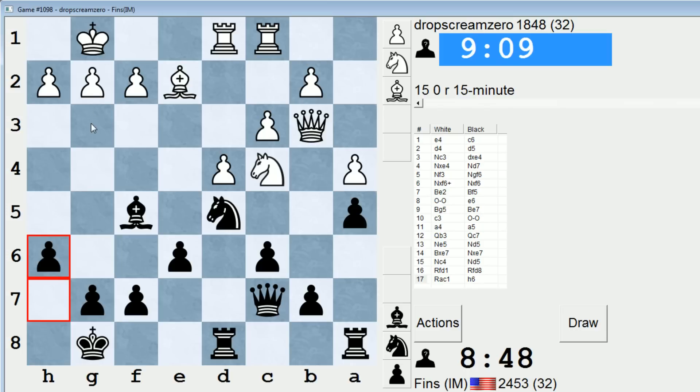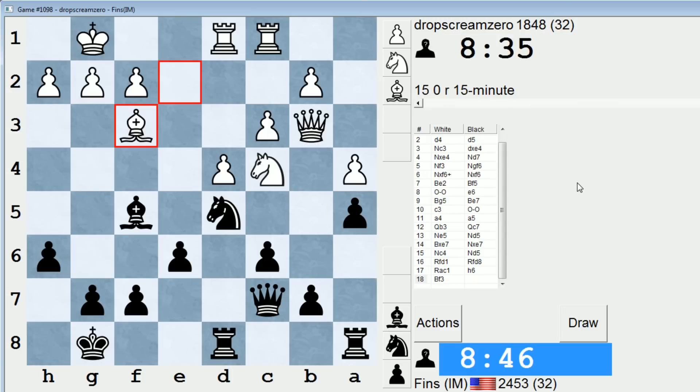If I were white, I would probably play g3 — I think g3 is a good move, just control the f4 square. Doesn't give much away by playing g3. Maybe next I'll play rook ab8 and try to menace b5. I wonder if threatening to push the pawn to b5 will rattle white at all. Could be a case where the threat is stronger than the execution. But you never know.